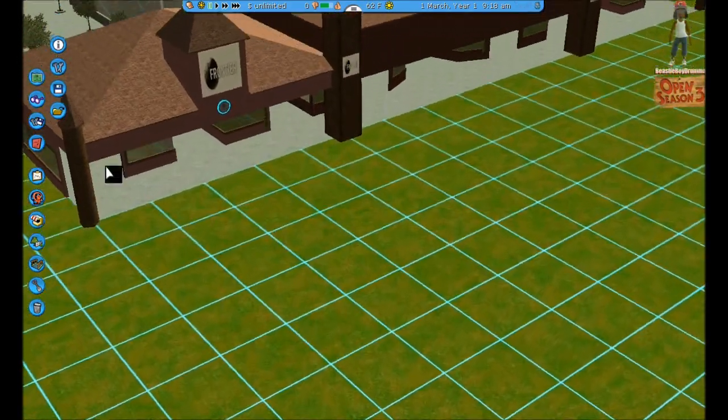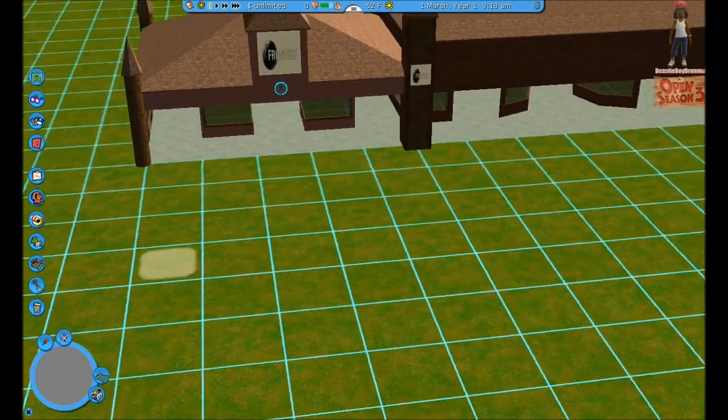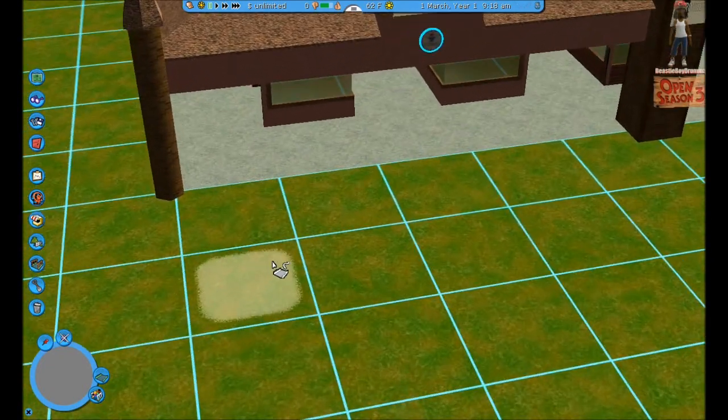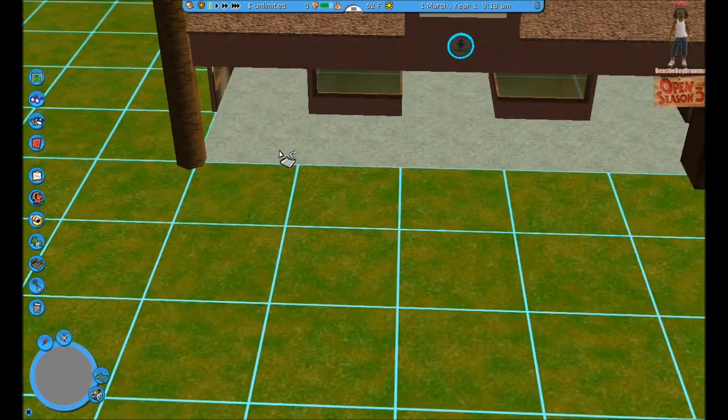I kind of figured out what I want to do with this entrance here. I'm going to make a little bit of changes on it. I'm going to erase some stuff — I need something to erase something with. Alright, here we go. I'm going to go ahead and try to get this out the way real quick.